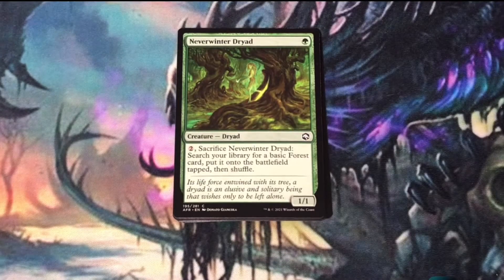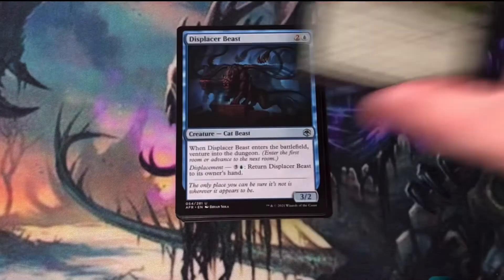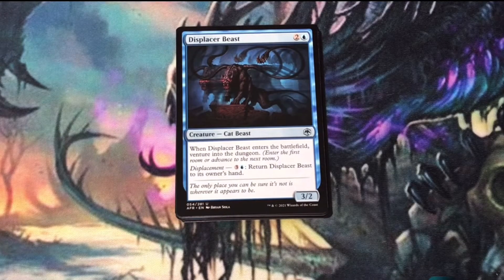Neverwinter Dryad — a useful green card if you're splashing a third color. Displacer Beast — when it enters the battlefield, it triggers venturing into the dungeon.